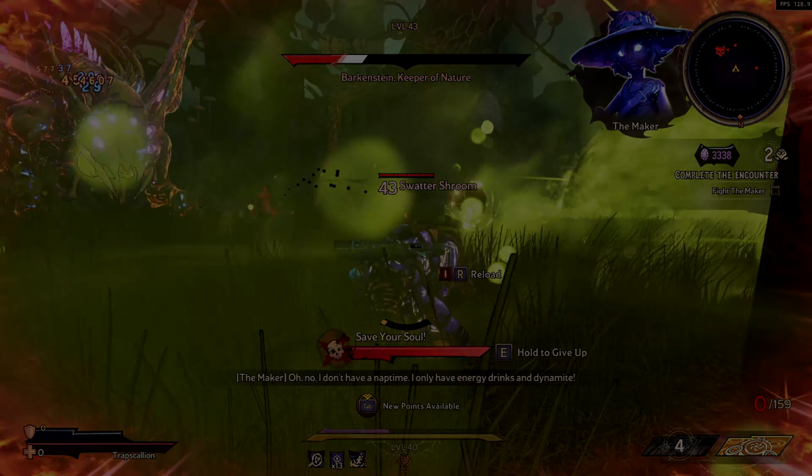Moving on to some weapons and enchantments I would highly recommend: damage is key, but the element you are firing is very important as well. Barkenstein is weak to fire, so I would highly recommend bringing a fire weapon. For enchantments, anything that boosts gun or fire damage would have the most effect during this fight — it's a little different from the other three raid bosses. Also, as of the time of this video, the Liquid Cooling is absolutely ridiculous, so you'll definitely want one of those in your arsenal.